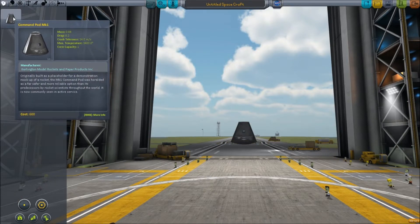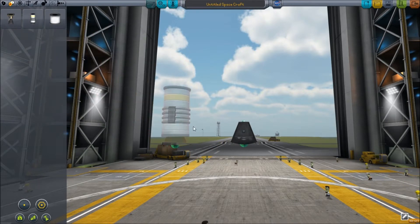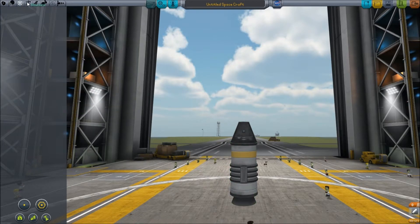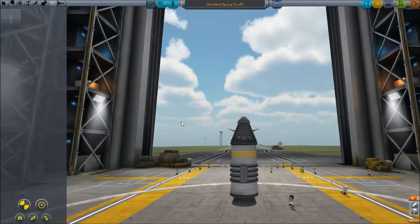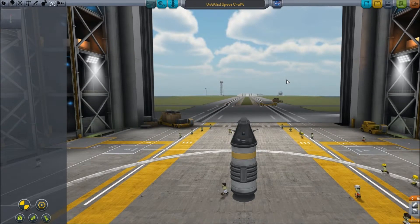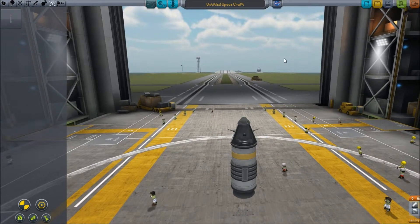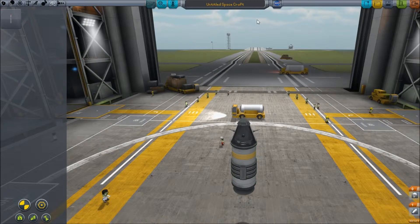So what do we have? We have a pod — we need a pod. Let's just put a solid fuel booster on this; that seems safe. A parachute — that's important, to keep them alive. And then a Communitron 16; I'll stick two of these on here and we will go. By the way, if you don't know what Kerbal Space Program is, go somewhere else. I cannot be bothered giving you a detailed explanation — it's been done plenty of times before. I'm here for people who know what KSP is. Just watch me or something.